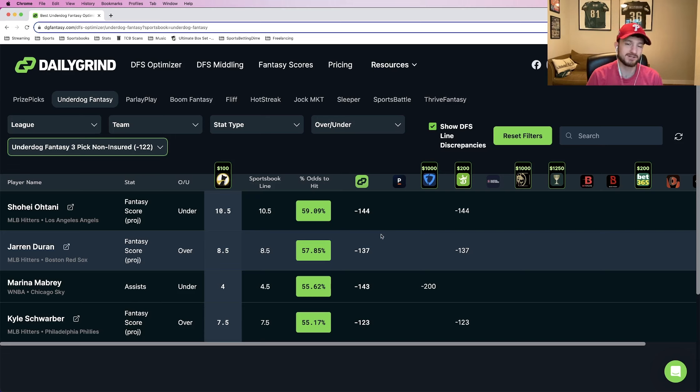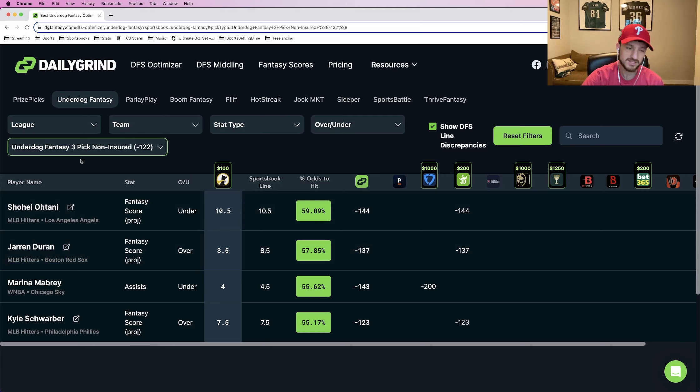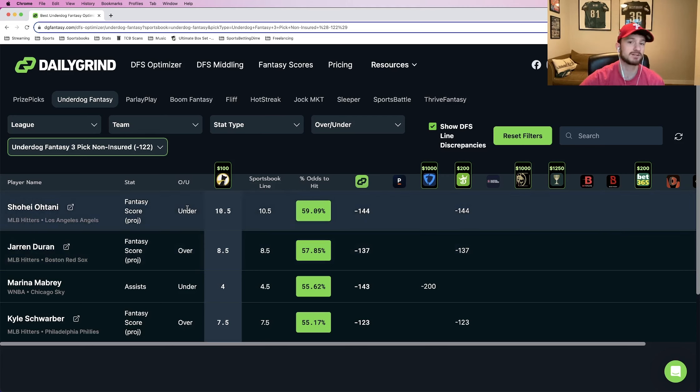So that's something to keep in mind when you're debating between the two platforms. Their lines might be different as well, but the strategy is also going to be different depending on what platform you're using. Three picks: good to go on Underdog, not good to go on PrizePicks — and that's important to understand.